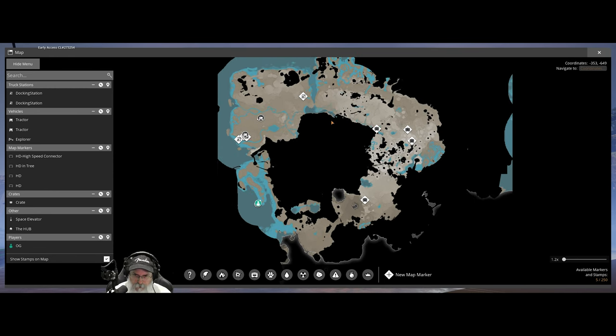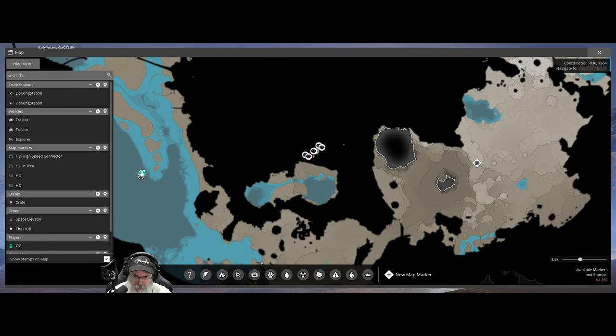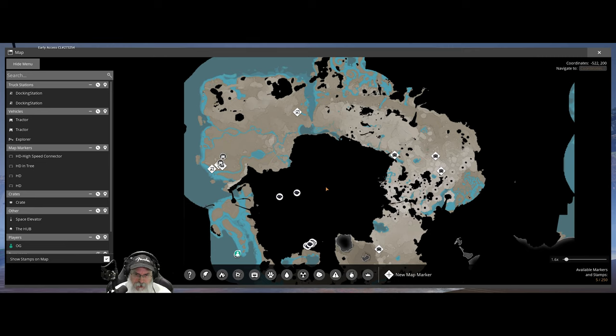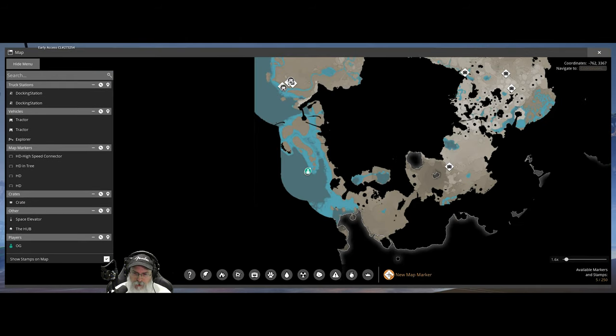I know that somewhere up in here there's a couple pure nodes. We also have a normal and a pure node there, and then there's a whole bunch of nodes here. Most of these are just the little standalone ones, and it looks like the scanner doesn't quite reach out far enough. I'm thinking right about this area here is where we want to go. Let's do the scan again, and then I'll put a map marker down.